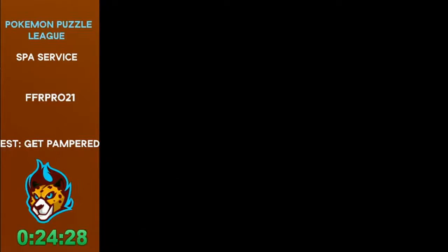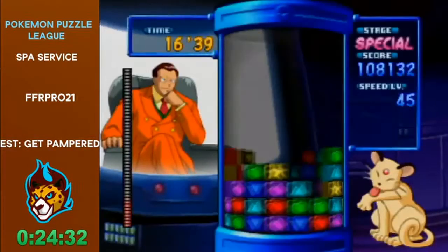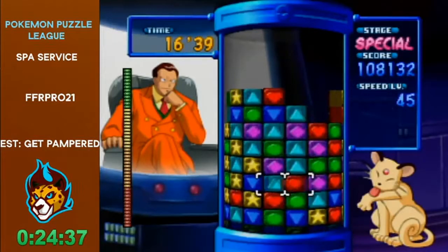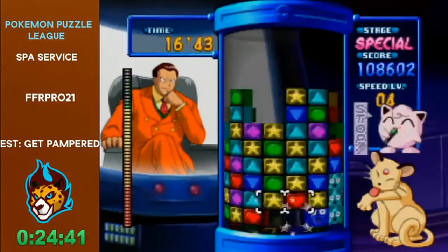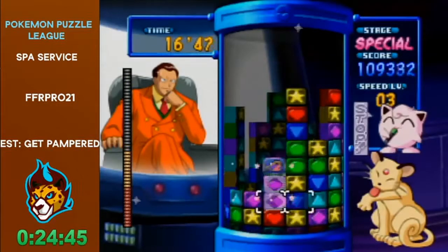Did he get Intense too? Yep, he got Intense. That is ridiculous — sub-14 Intense. Alright, last stage. This stage is against Giovanni, and you have to get chains and combos only to deal damage to the health bar on the left.